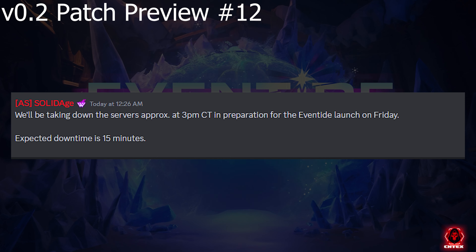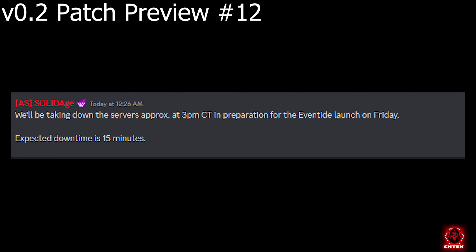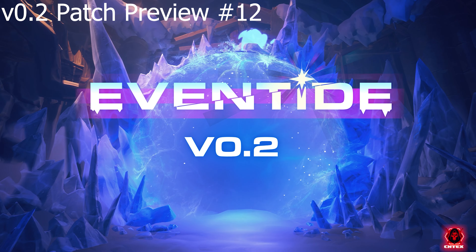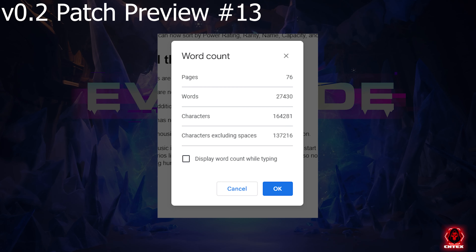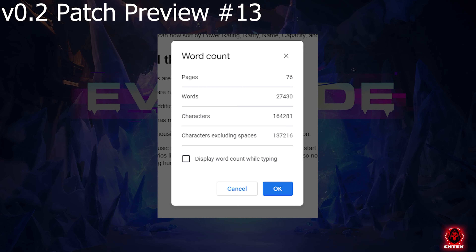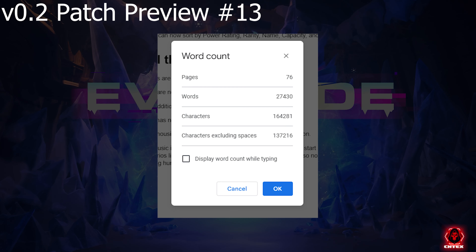The biggest question is when this patch is coming out — and it's coming this Friday. Yes, sooner than any of us thought. There will be server maintenance at 3 PM CT, with expected downtime of around 15 minutes, though it could be longer. On top of that, Solid Age posted a word count for the patch notes: 76 pages, 27,430 words — not even counting characters. It's going to be a huge patch.